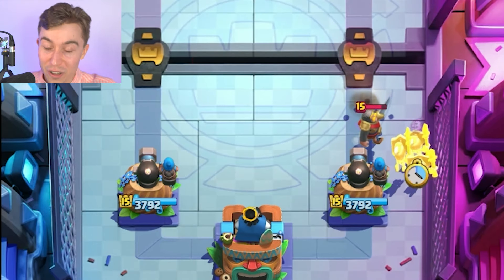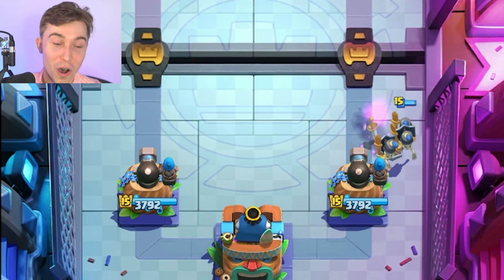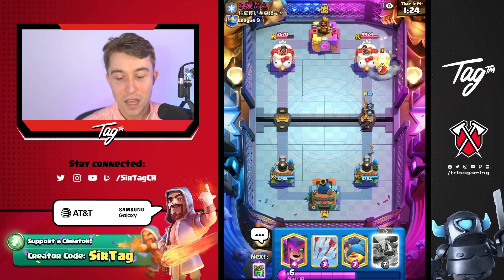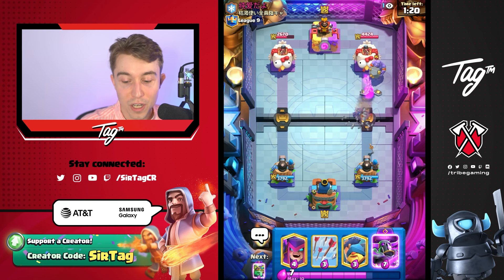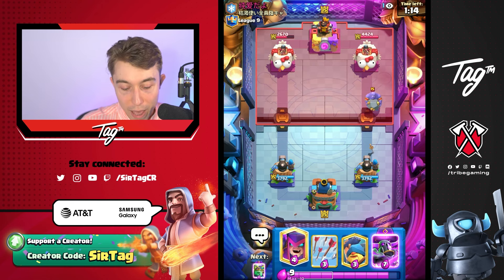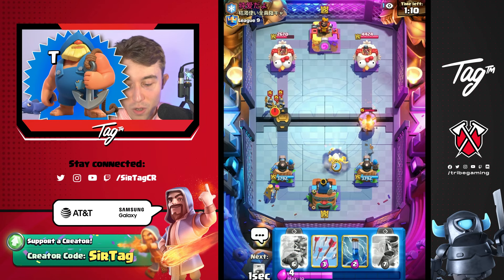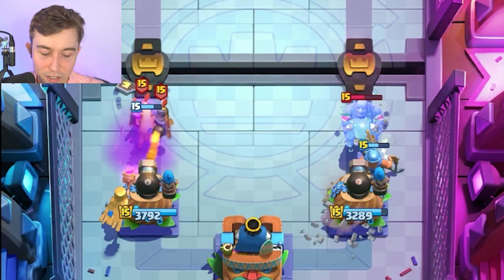It's wild how extraordinarily awesome that card is, because I think a lot of people underrate the Fisherman. They're like, 'Oh, it's hard to use, it's not really a good card.' But if you're an average player and you learn the mechanics behind cards that can pull and manipulate the battlefield, it will dramatically increase your chances of winning games. Highly recommend anyone that hasn't already — start using it. Also, he used Tornado fantastically as well. He stopped us from activating King Tower.